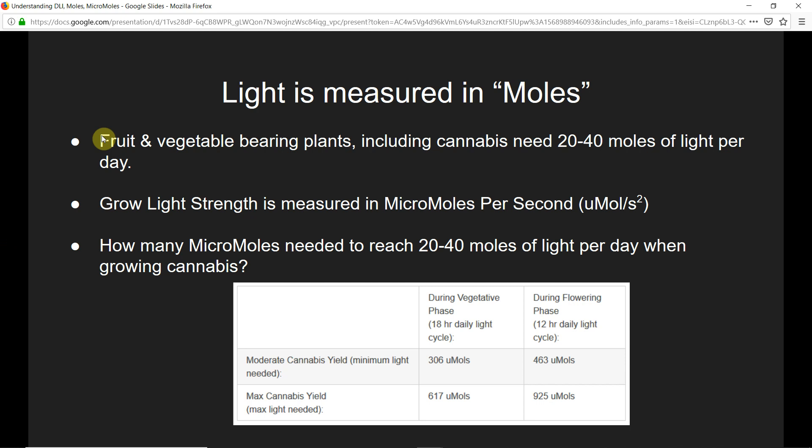At 20 moles of light per day, you'll be getting a moderate yield at harvest. As you get closer to 40 moles, you'll be getting more of the maximum yield that you can get from that plant. Once you go over 40 moles of light per day, there are diminishing returns, so it's not really worth going over 40 moles per day.